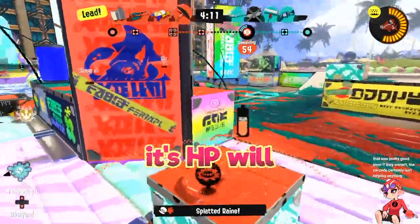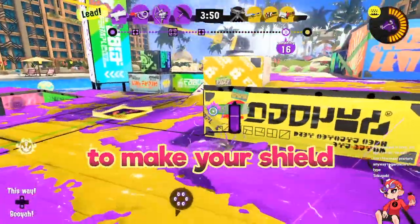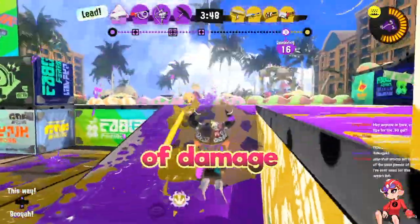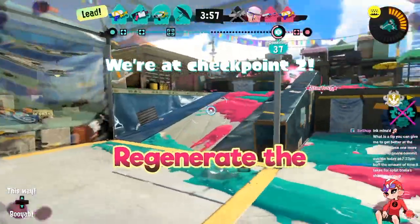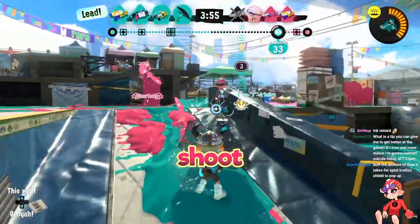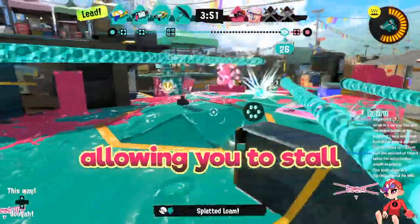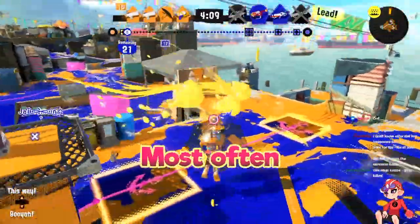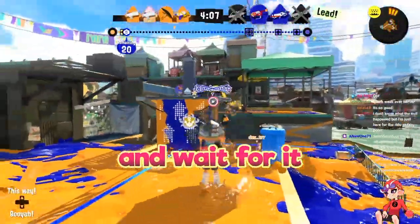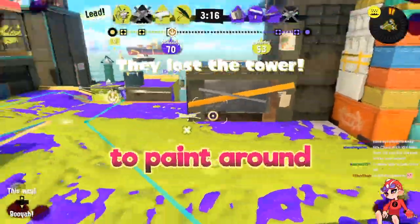One important thing to know about any brella shield is that as soon as you drop it, its HP will immediately start regenerating as long as it isn't broken. So a good way to make your shield last longer is to tank a bit of damage, drop your shield, and swim around a little bit to dodge attacks, regenerate the shield HP, and then shoot again — pulling up the shield with its regenerated health, allowing you to stall much longer. If your shield does get broken, most often you'll want to swim away and wait for it to come back before you go fight people again. You can use this downtime to paint around the map to get some paint control and charge your special weapon.